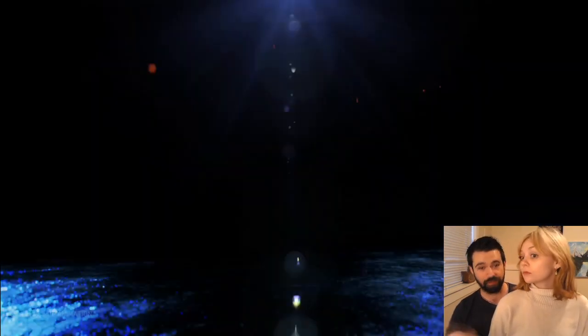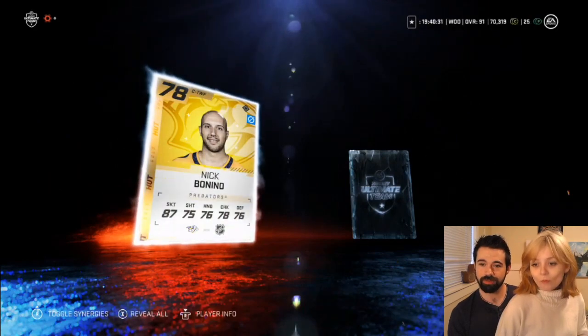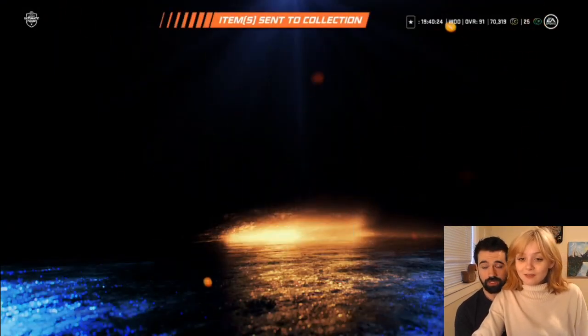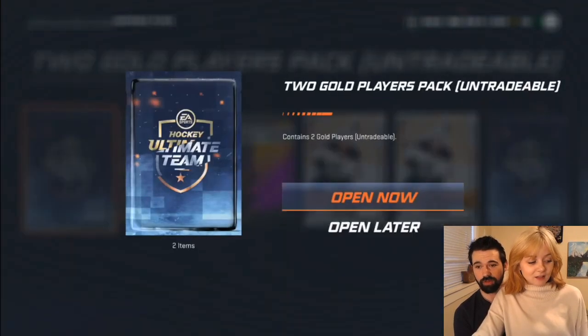Do you want to go first or second after this? So Nick Bonino and Bo Horvath. Okay, 82 is what we have to beat now. First thing we're gonna do is we're each going to go through two of these gold player packs. Sound good?